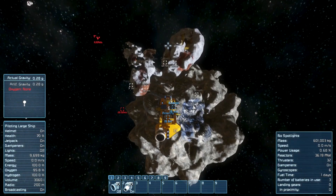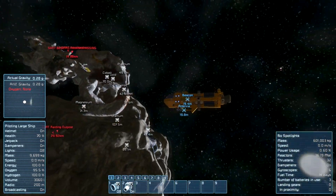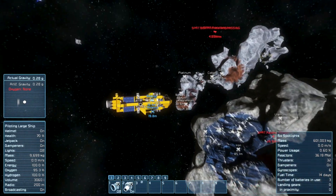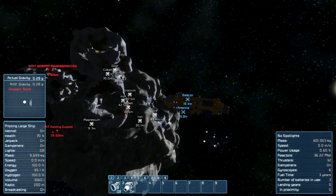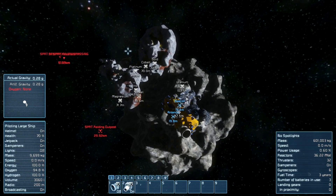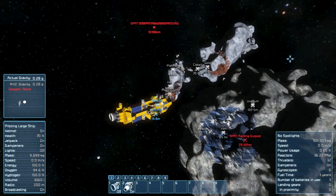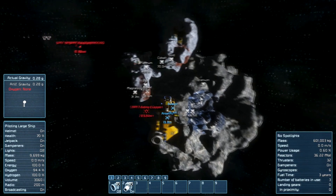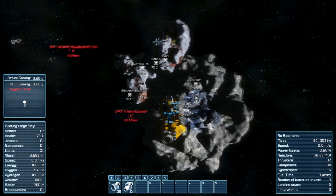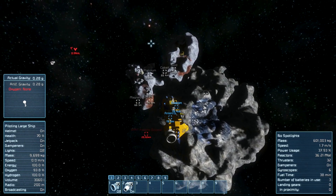Let me look and see where the sun is so I can rotate my solar panels towards it and continue to charge. What do we have here? We have platinum on this one — I don't know if it's going to be enough, but we have platinum, ice, cobalt, gold, magnesium, nickel, uranium. This is a really interesting little asteroid, and I think there might be a little bit more — probably just more iron.